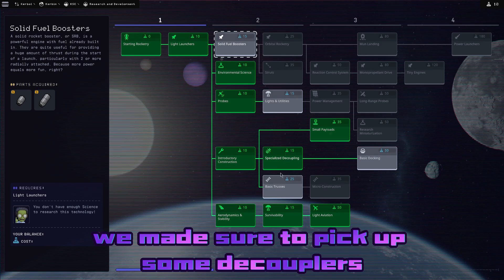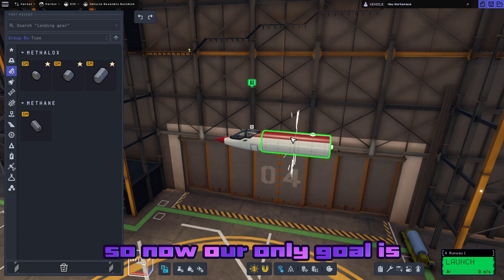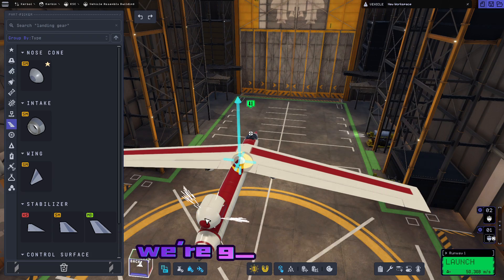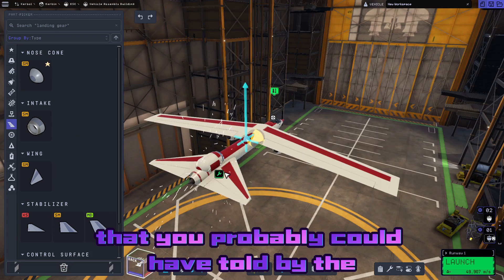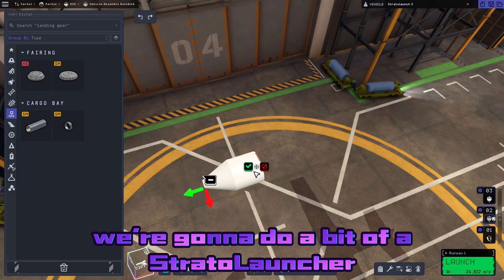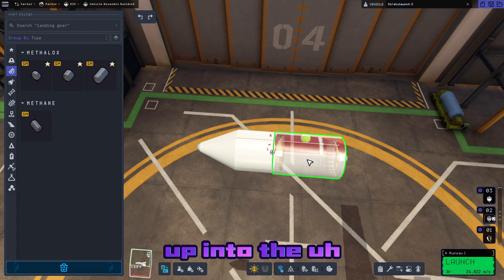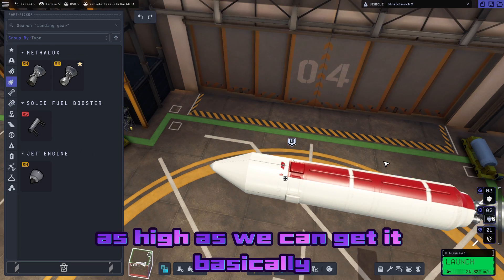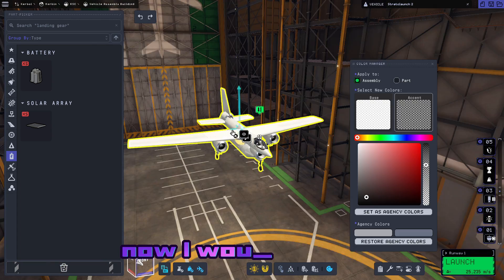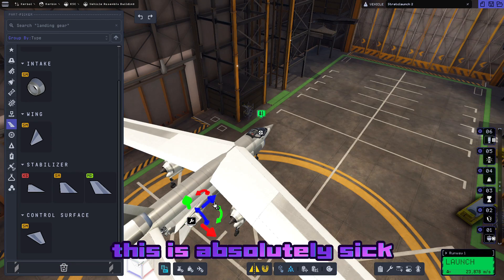We made sure to pick up some decouplers, sepatrons, and even a fairing. Our only goal now is getting to orbit, but we're not going to build an SSTO yet — we're going to build something a little bit different. You can probably tell by the design of this aircraft what we're going for: a bit of a stratolauncher-type system, where we take this plane up as high and as fast as we can get it and then drop a rocket attached to the bottom. I would still say this is using aircraft — it's going way out of my way to use aircraft, but I think this is absolutely sick.